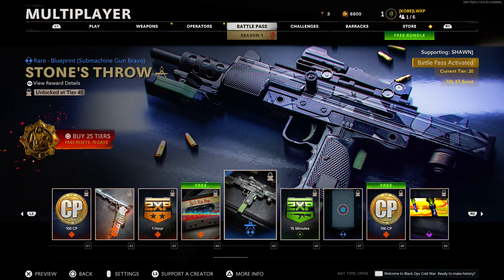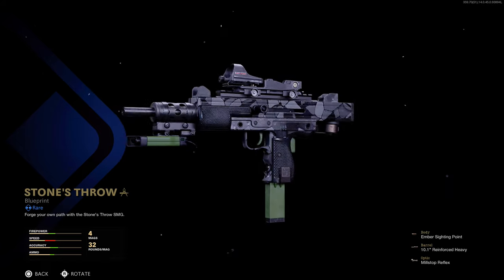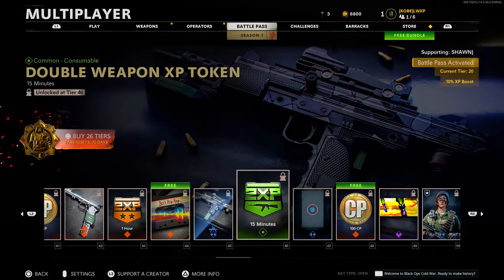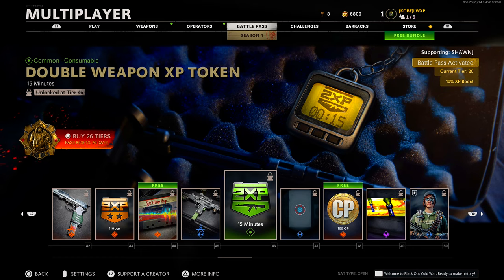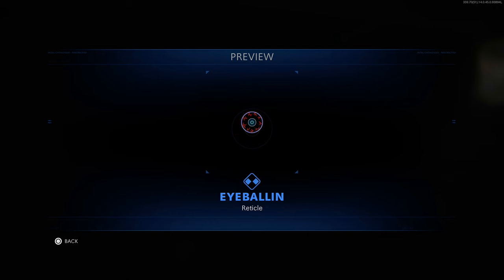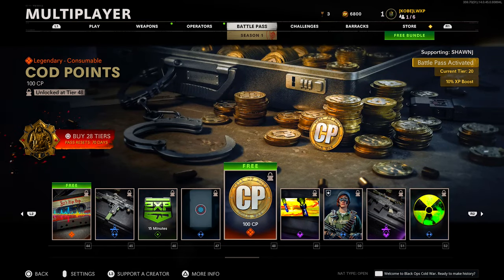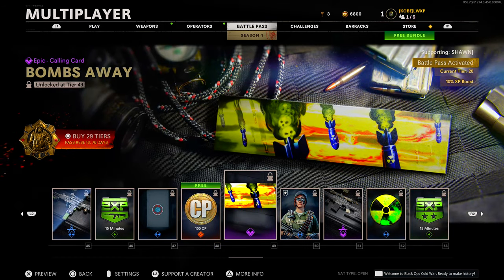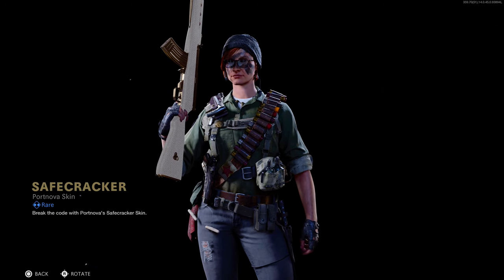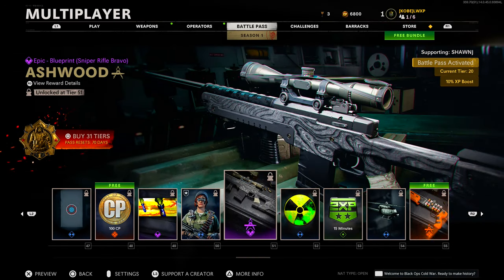Moving on, we have a rare blueprint 'Stone's Throw' SMG — decent, nothing too crazy. Tier 46 double weapon XP token. Tier 47 we got another reticle 'Eyeball' — nothing too crazy. Tier 48 more COD points. Tier 49 'Bombs Away' calling card. And then halfway through the Battle Pass we have the 'Safe Cracker' Port Nova operator skin — rare skin, it's whatever. Tier 51 we got another sniper rifle blueprint 'Ashwood' — they brought that design back from Modern Warfare.